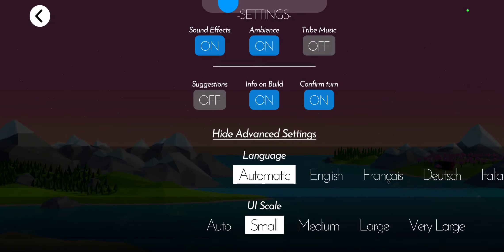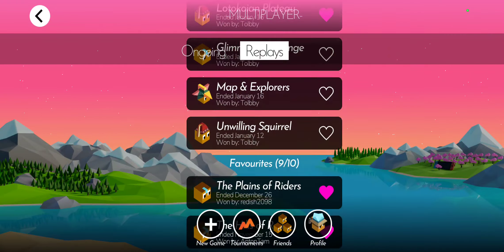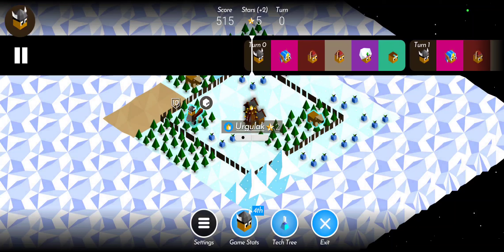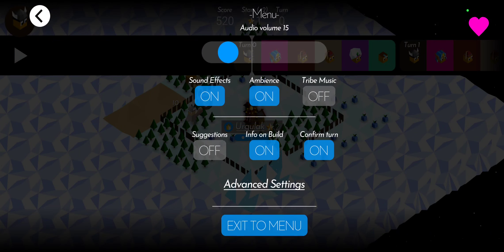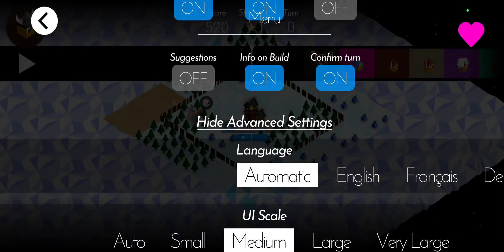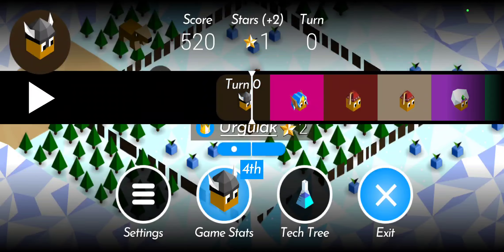First things first, we're just going to verify that I'm on UI Scale small. We're going to open up a replay to go ahead and show what I'm trying to show. We're not going to do any pausing here, so that way you can see. That bar up at the top is too big. This is the medium-sized bar — actually, is it the large-sized bar? No, it's the medium-sized bar.